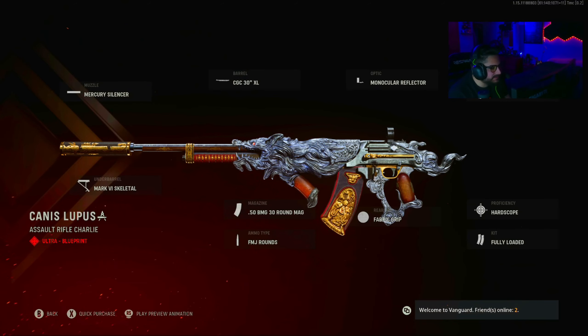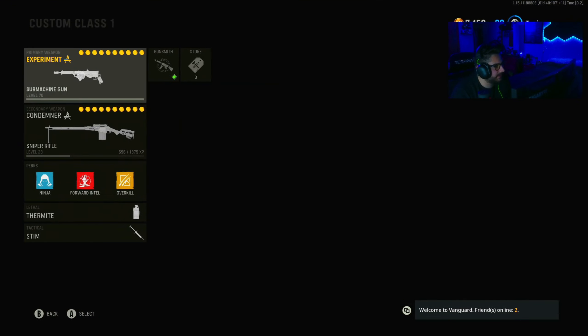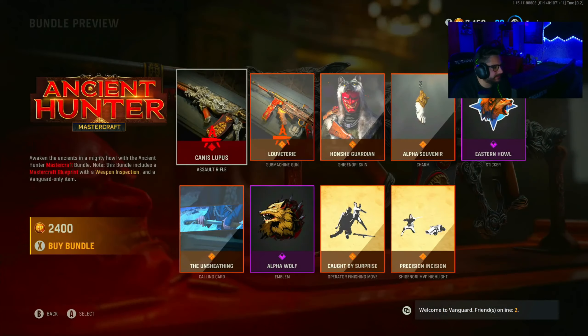So we got the Canis Lupus — a Soul Rifle Charlie, that's the MP40. Soul Rifle Charlie, I don't know which one that is. Oh, it's the BAR. I wasn't expecting that. So this is the BAR.